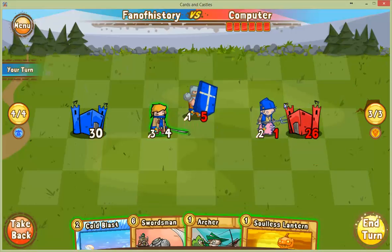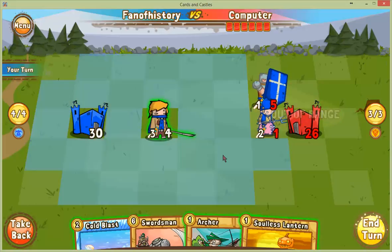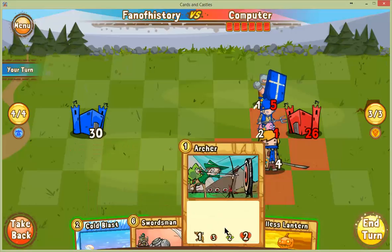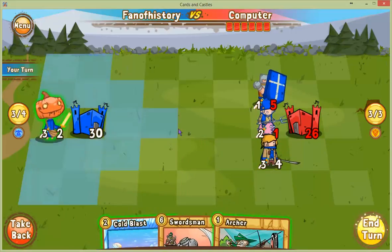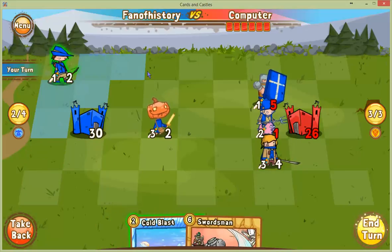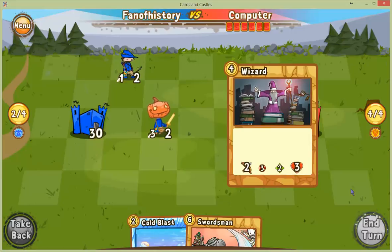I attack most ferociously — out of range, and it's probably out of range for this guy too. Four mana, I don't need to do the cold blast, I'll just play these two. The archer is probably better up here. The positioning isn't familiar to me from Hearthstone or from Magic.